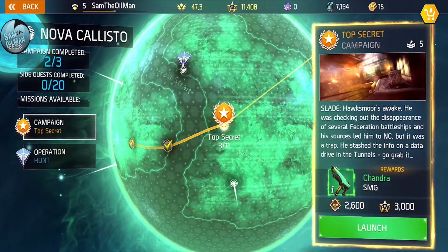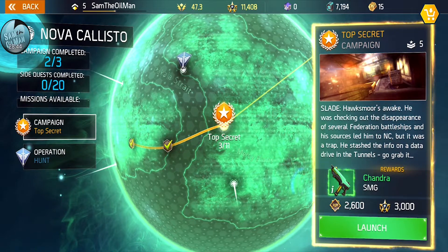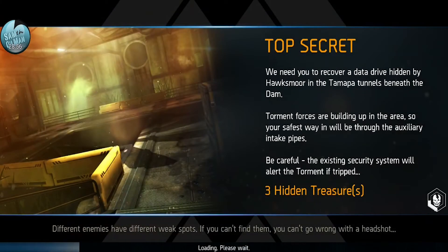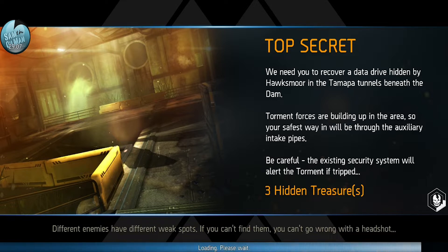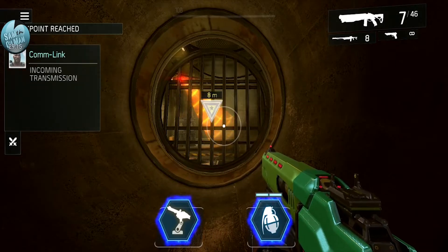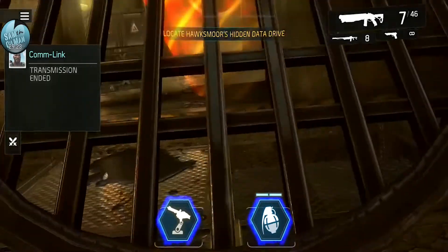Doing a campaign mission - this is my third one. The briefing says: 'Hoxmoor was checking out the disappearance of several Federation battleships and his sources led him to NC sector, but it was a trap. He stashed the info and data drives in the tunnels.' I've got to go retrieve the info. While it loads - there are three hidden treasures in this one, so I'll be on the lookout. The backpack can hold six things, expandable with a purchase to ten.